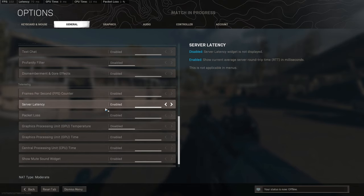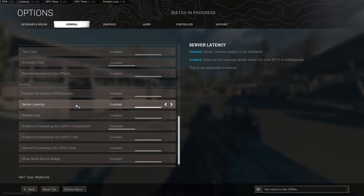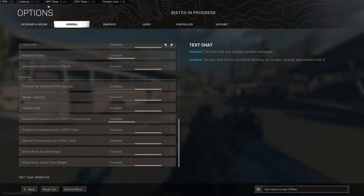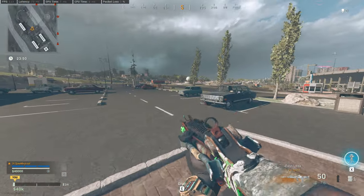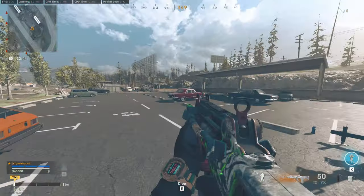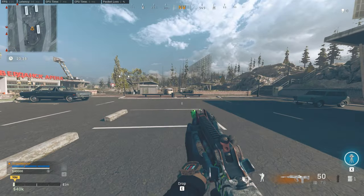Super important for PC — if you want to see why you're lagging, I have my FPS counter on the top right corner, and also server latency, packet loss, and my GPU and CPU. This is super important. If you're playing and you want to see why your bullets aren't registering, it might be because your latency is high or you're getting weird packet loss. I've been getting some shitty servers lately — I have 2% packet loss right now as you guys can see, and I don't know why. The servers have been so shitty lately, it's kind of making me sad.